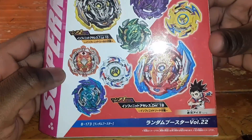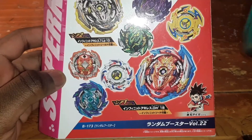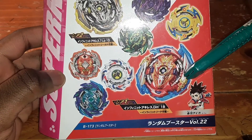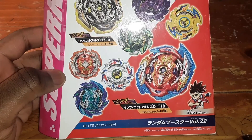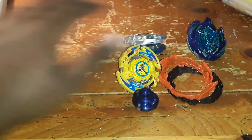Anyway, I got a Volume 22 random booster from Beyblade Burst Super King, and this one is supposed to be the prize bey: Infinite Achilles Dimension Dash 1B - the only other Super King bey that I wanted before I get to the battle. In fact, I also gained some other beys from this random booster.